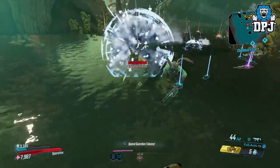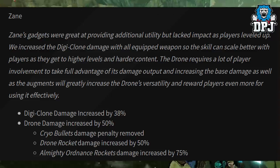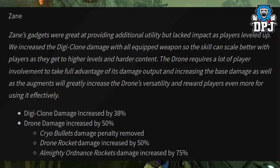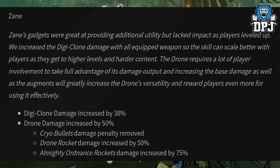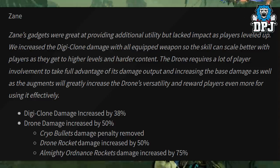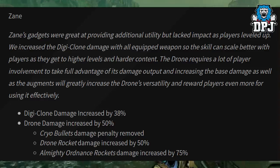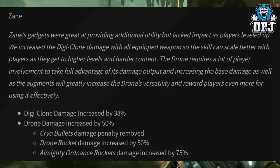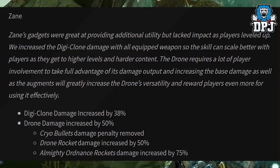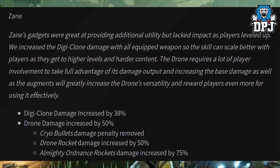Vault Hunter adjustments — Zane. Zane's gadgets were great at providing utility but lacked impact as players leveled up. Digiclone damage has been increased with all equipped weapons so the skill scales better at higher levels and harder content. The drone requires a lot of player involvement to take full advantage — increasing base damage and augments will greatly increase the drone's versatility. Digiclone damage increased by 38%. Drone damage increased by 50%. Cryo bullets damage penalty removed. Drone rocket damage increased by 50% and Almighty Ordnance rockets damage increased by 75%.